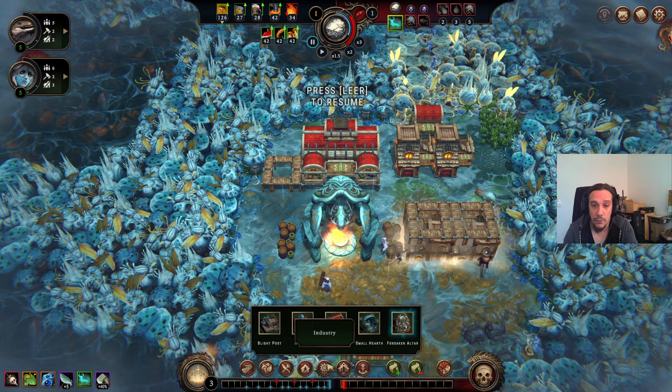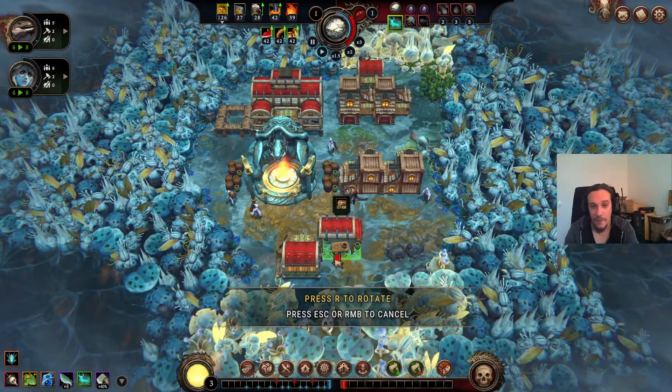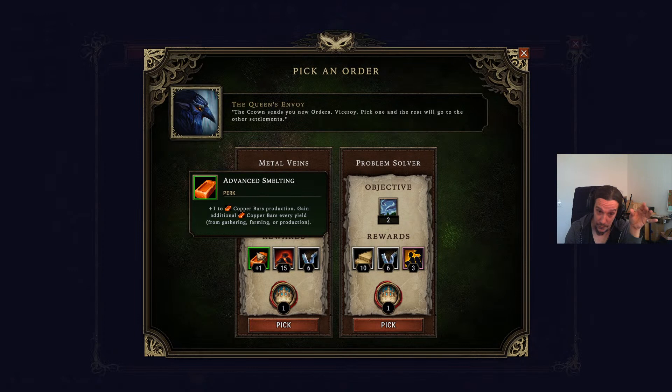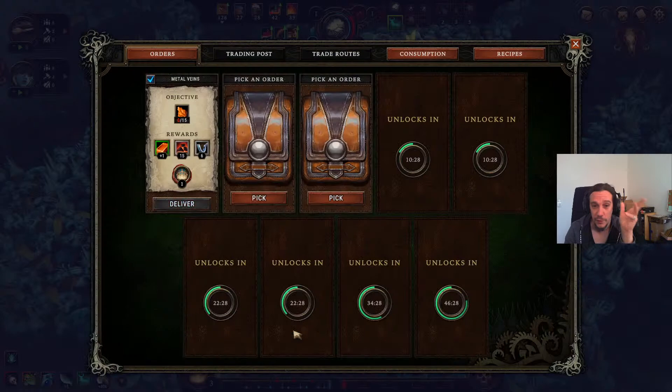A forsaken altar — what the hell is that? Why do I suddenly have a forsaken altar in my building list? "In the midst of the raging storm you can make sacrifices here to gain unimaginable powers." That doesn't sound fishy at all — always good to rely on some desperate-sounding black magic in the midst of danger. Gain 15 copper ore — that's amazing. Versus solve any two glade events — the copper bars production, native copper on the map, chest of coal — I'm sold.